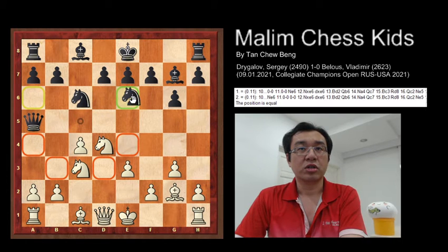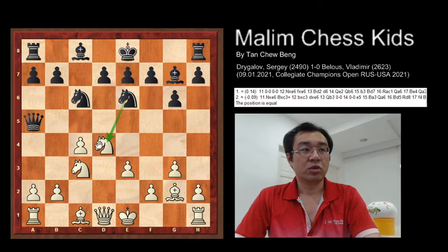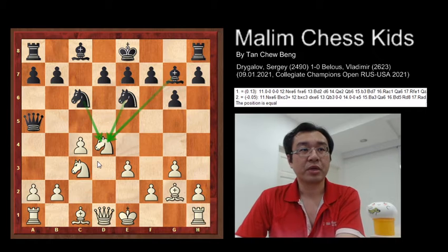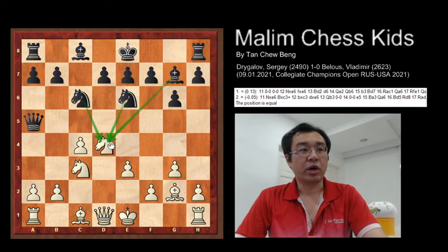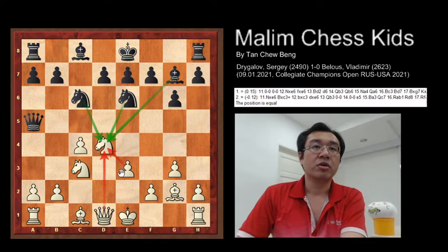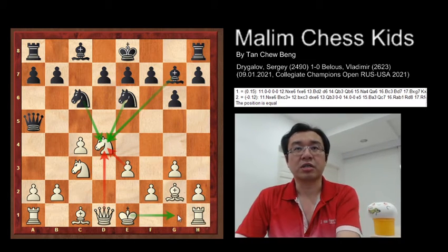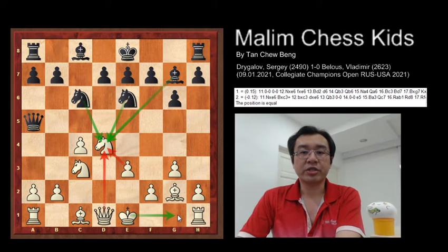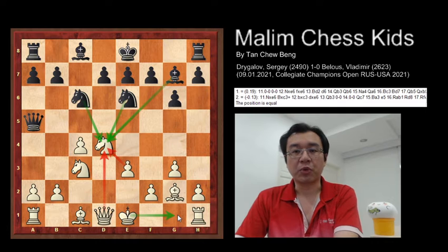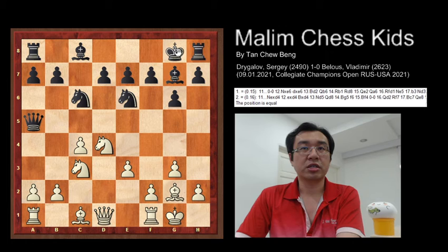The knight to e6 — you have two knights and a bishop attacking the knight. However, white is still able to hold the attack. White can simply go for short castling, and you can see this is the first key moment where both sides have an equal position.